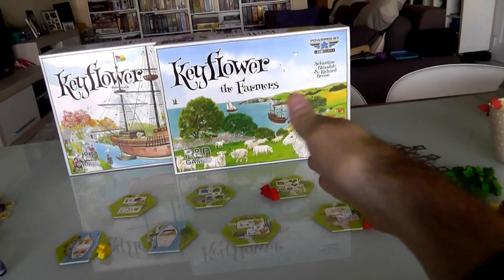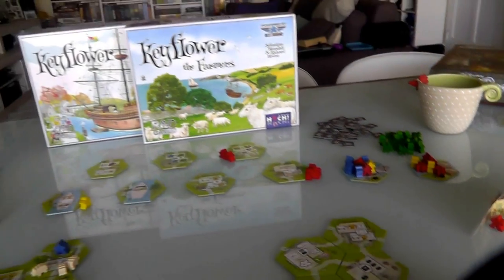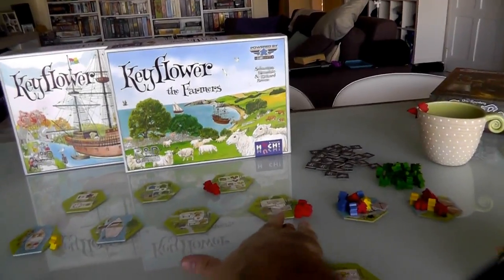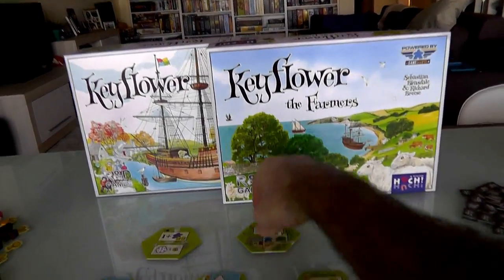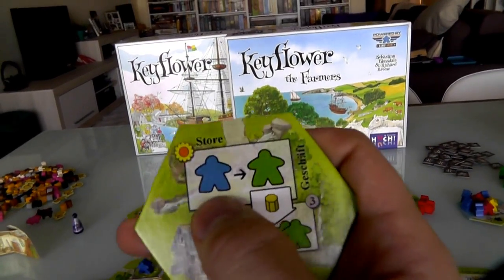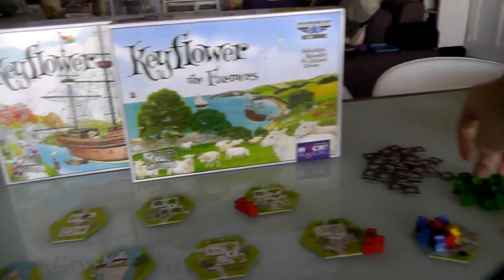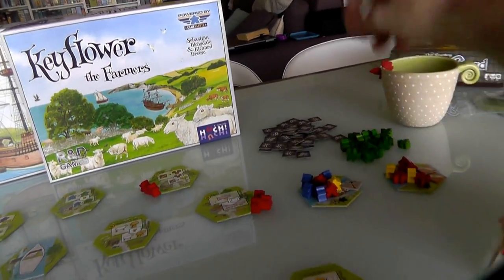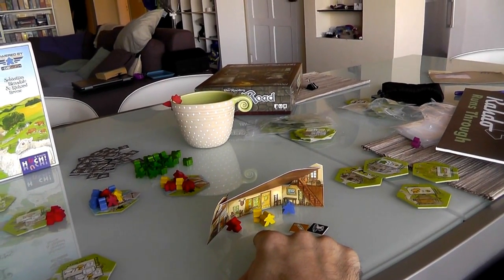Jen's like, yeah, that's fine — she didn't really care that much about the carpenter. She can already generate goods if she needs it. She's got that, and that. She wants this — it's a way to convert her blue workers into green workers. Green workers are a precious resource. Jen really wants that. She's running out of things to bid with, though. She's going to take a bit of a gamble — she put a lot of red on the pigs, I put a lot of red there. She's going to put a single bid over here and hope that I have no more reds and can't raise her.